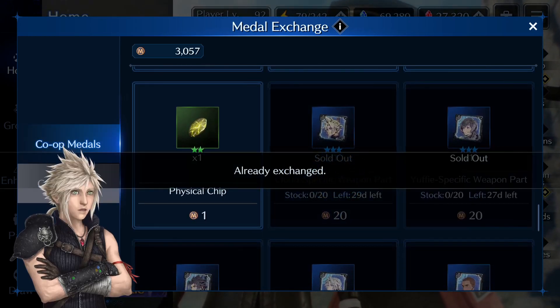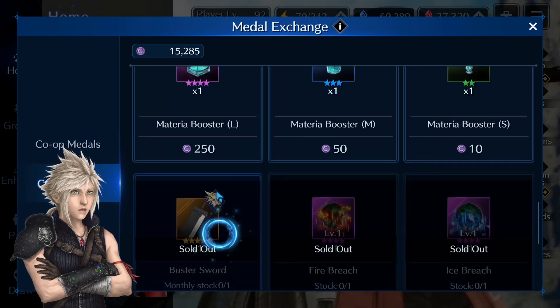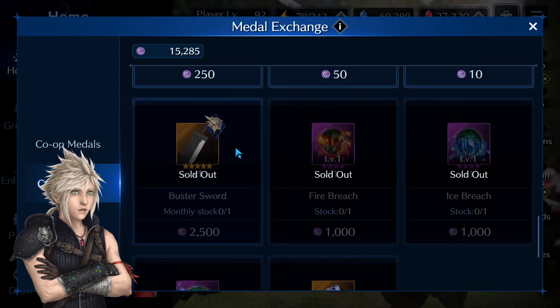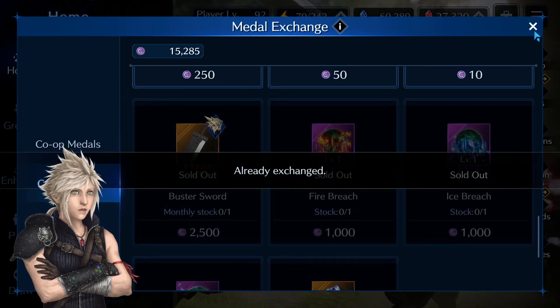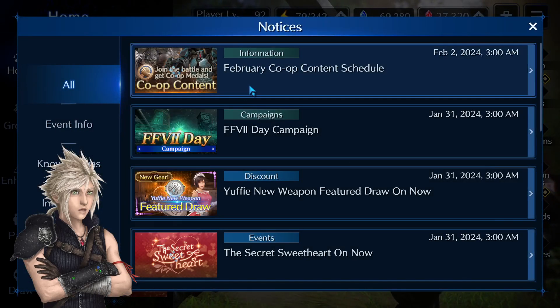Then go to crisis mails and also right in this area you will see a monthly copy of the Buster Sword, so don't forget to grab that one as well.